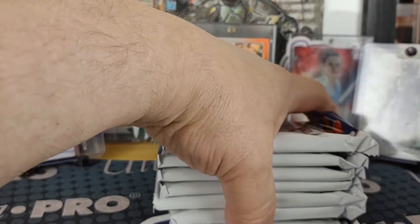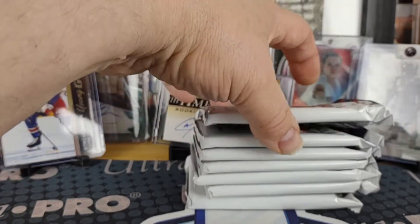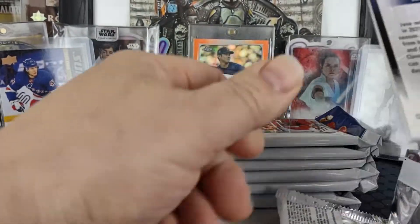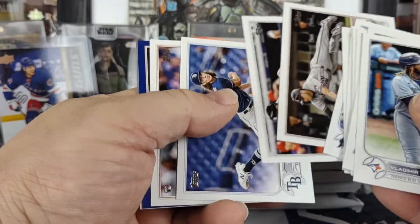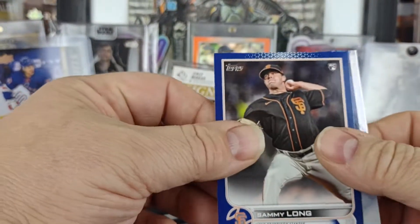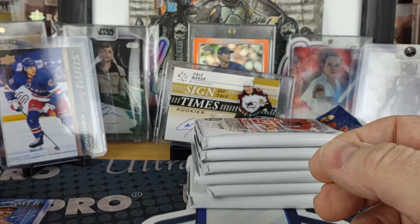So you only get seven packs, 14 cards a pack, except for the one that's got the relic, which has the bonus patch card. We'll blast through here. I don't expect to see any short prints — I'd be shocked if I got one. Out of the blasters you do get the blue parallels as well as the Stars of the MLB inserts, and you can get chrome versions of these.